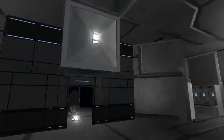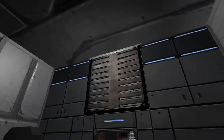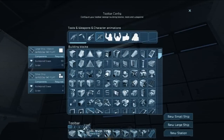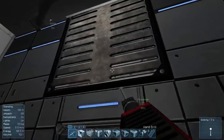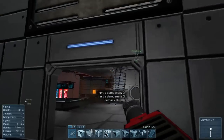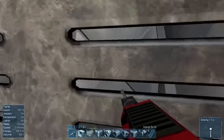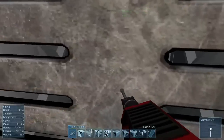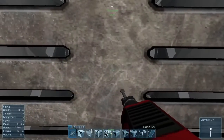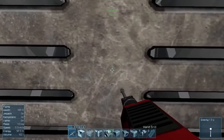In fact, you can traverse the entire station through ventilation ducts. For example, if we were to equip our hand drill here — I guess we have to turn on our jetpack — I actually have no idea how much damage these grills can take.